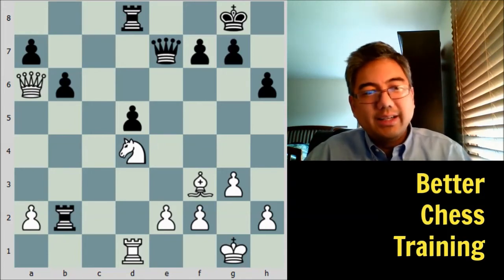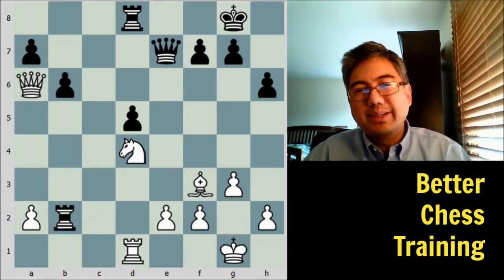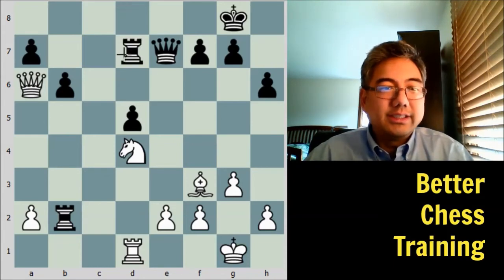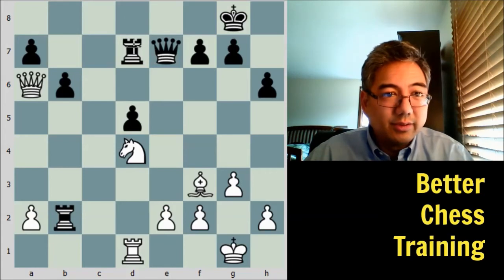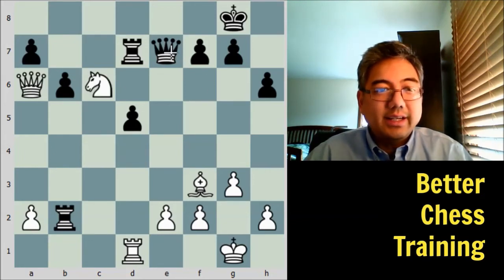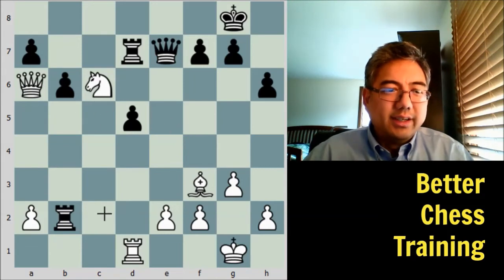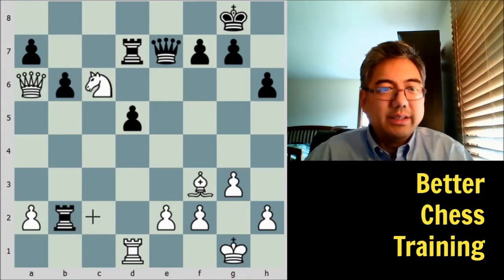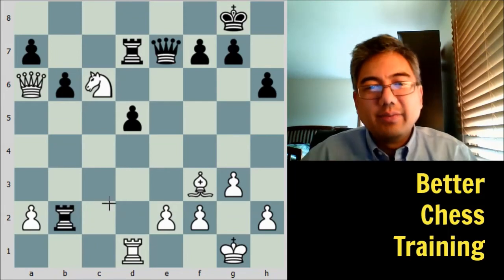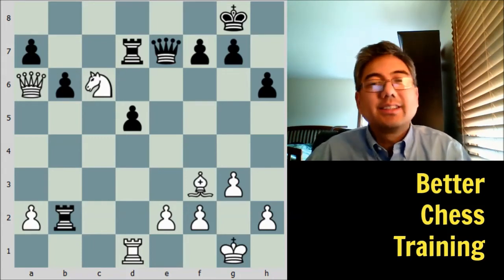One thing to remember: when your opponent has permanent weaknesses he can't easily get rid of, you can let those weaknesses sit there — it's kind of torture for him, you can grab them later. Instead, improve other aspects of your position. Rook to d7 — avoiding having his rook and queen forked and adding support to the a7 pawn. Knight to c6, attacking the queen as well as targeting a7. Seirawan mentions in his commentary that at this point he's looking at many tactics involving this hanging rook on b2. Even though nothing is attacking it currently, there's a lot of calculation involved — a good reminder that when your pieces are out of place, watch out for tactics.